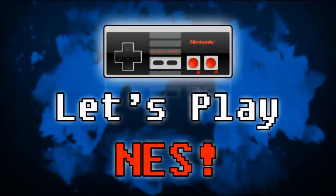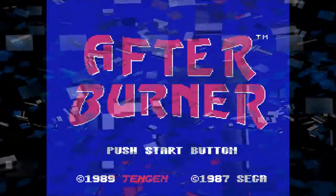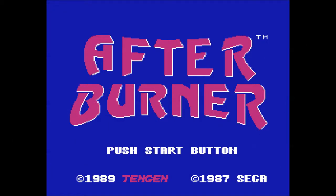Hey everybody and welcome to Let's Play NES. I'm Josh from Offhand Games and in this episode we play Afterburner. Sega TenGen 1989. Let's go ahead and take a look.